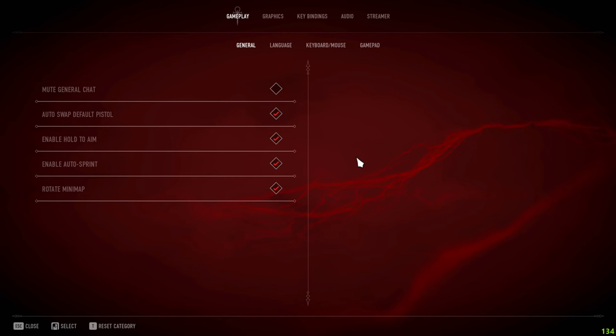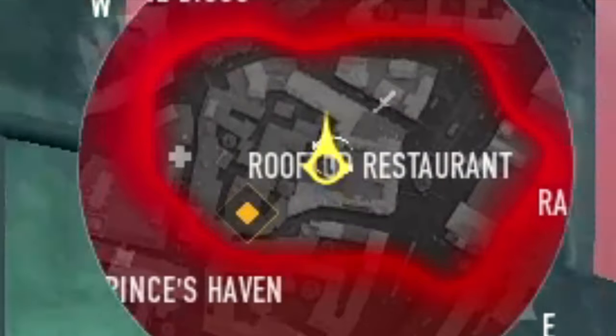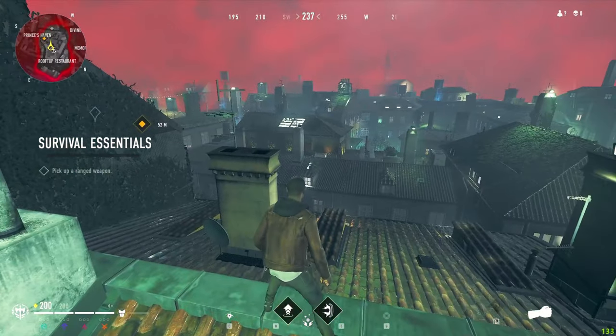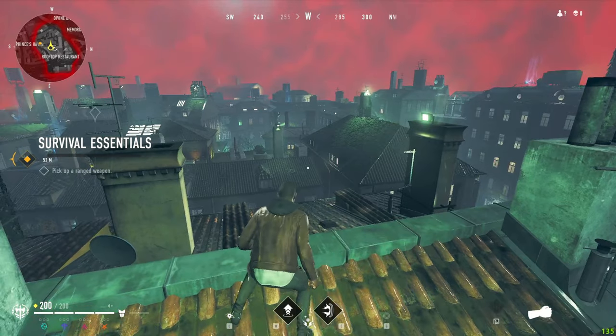If you don't like automatically sprinting, turn off auto sprint. For rotate minimap, I have this on — what it does is your character is always in the middle and always looking north. I recommend having this on because it's easier to navigate and tell where enemies are without having to figure out where north and west are.